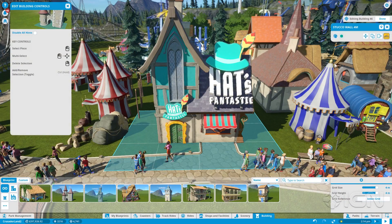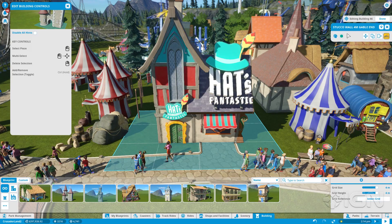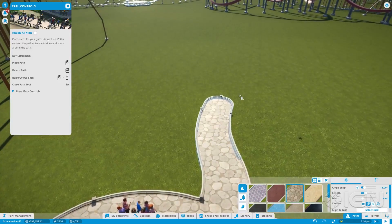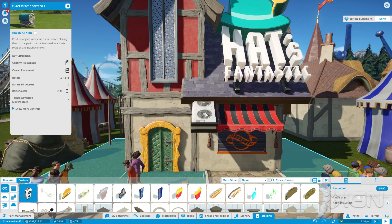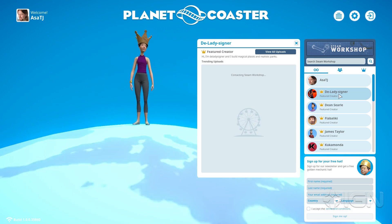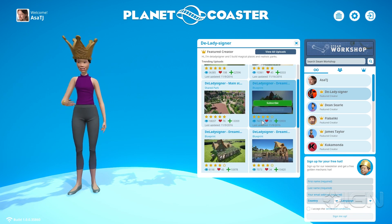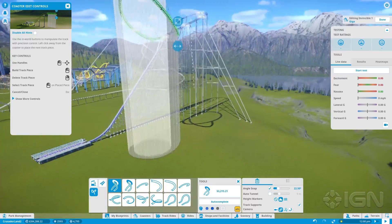Intuitive keyboard shortcuts give you fine control over every tiny detail in every square foot of your park. The array of possibilities available just from placing, repositioning, resizing, recoloring, and editing the stock models is gargantuan. And a seamless, responsive mod browser has set the community up to succeed at introducing even more diversity.